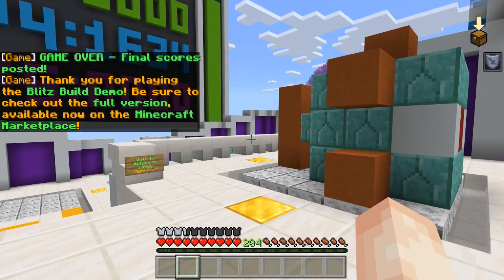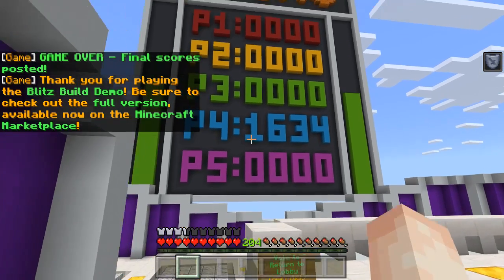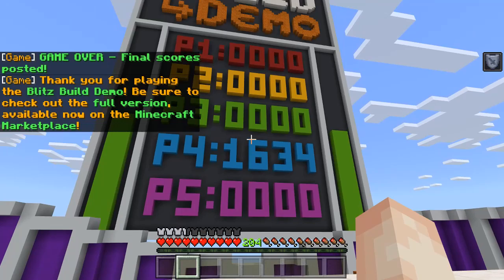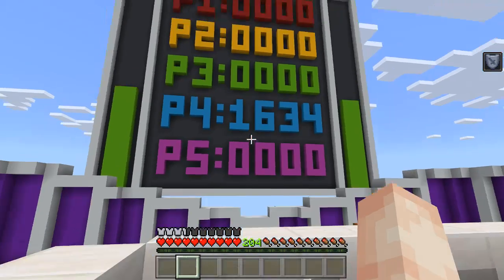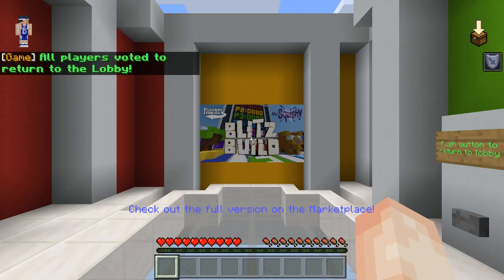It says thank you for playing the Blitzbill demo. Be sure to check out the full version on the Minecraft Marketplace. I think I messed up. My score is one thousand six hundred thirty four. I'm not really sure how that is calculated. Let's go to lobby.